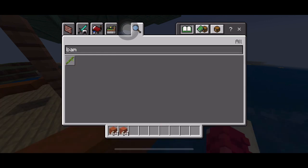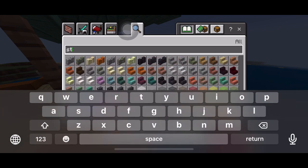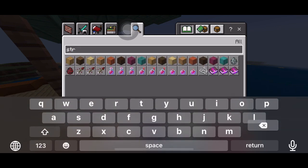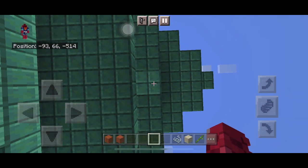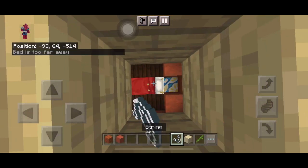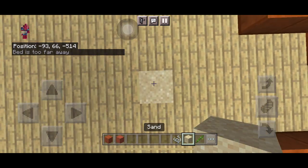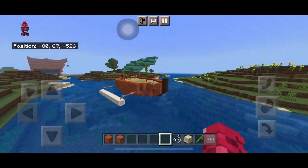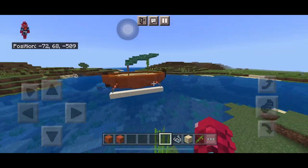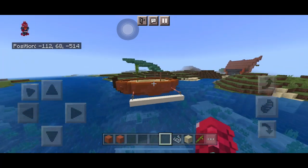Grab some bamboo, some sand, and some string. Place a block of sand at the middle of the roof and also under it. Place string on top if it's directly over your bed. Pillar up with black bamboo so it looks like the bamboo is supporting the roof — a very interesting but nice design.